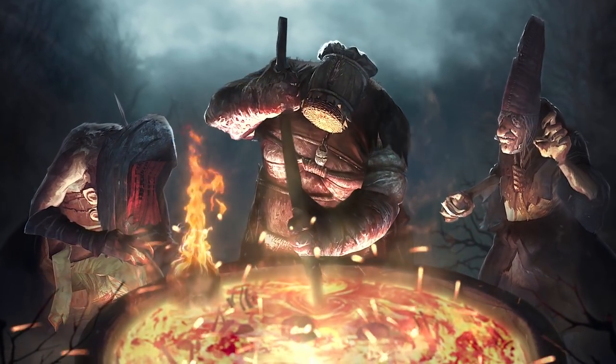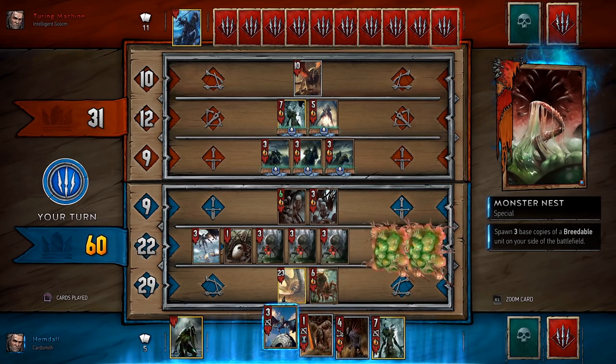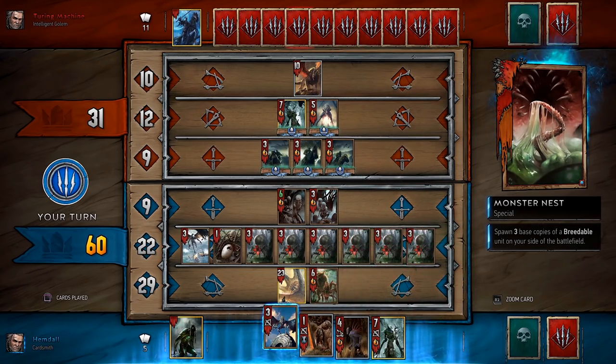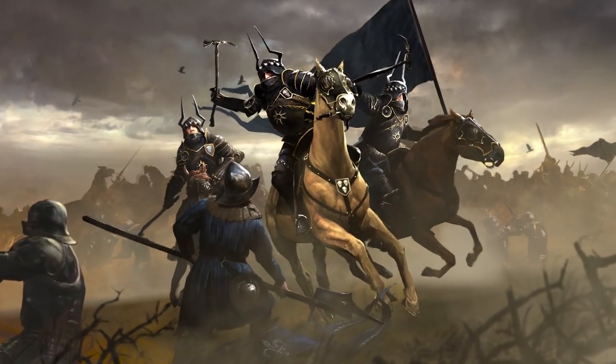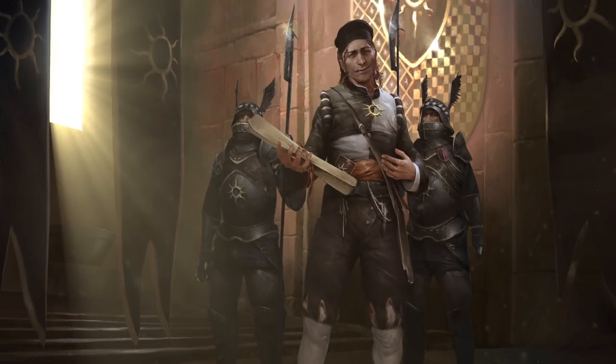The monster faction is all about the unspeakable horrors that inhabit the world of the Witcher — monsters breed, which involves card duplication. The game's fifth faction, the Empire of Nilfgaard, makes expert use of spies who work behind enemy lines.